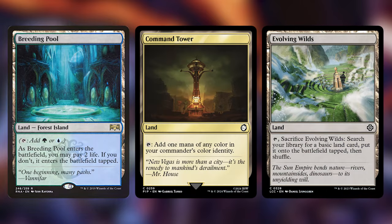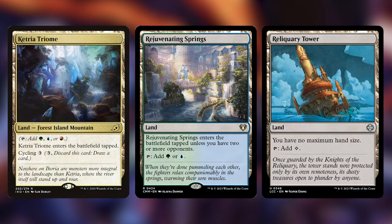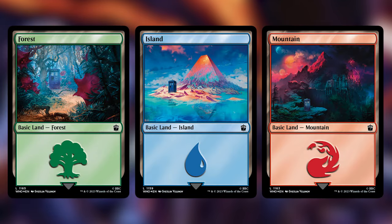Finally we've got the rest of our lands. I often include shocks and battle lands in these lists and they're not always the most budget-friendly items. You can slot any land into that spot that produces the same colors and you'll be fine — play to what you have and don't spend a lot of money on cards that only raise consistency a little. The lands I've included are Breeding Pool, Command Tower, Evolving Wilds, Exotic Orchard, Fabled Passage, Frontier Bivouac, Ketria Triome, Rejuvenating Springs, Reliquary Tower, Spire Garden, Steam Vents, Stomping Ground, Training Center, and then our basics are 6 forests, 9 islands, and 5 mountains.